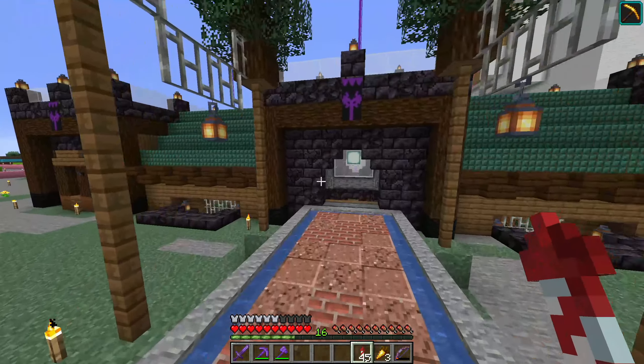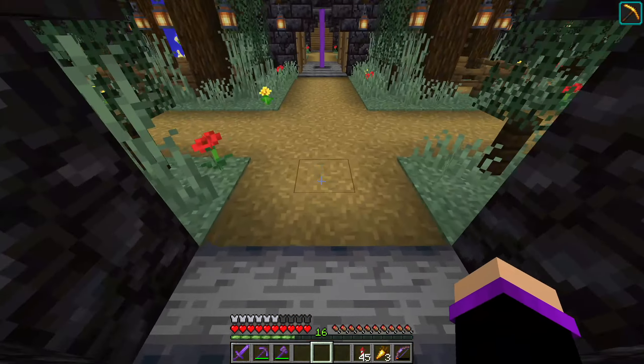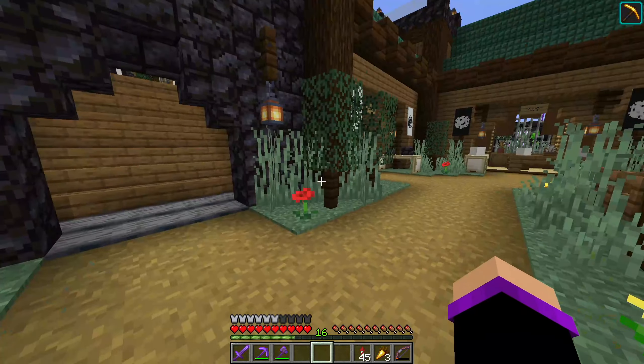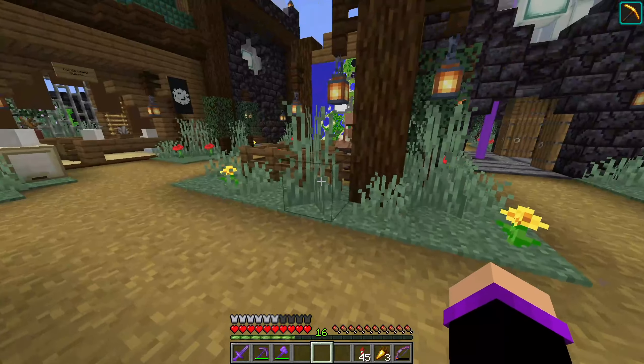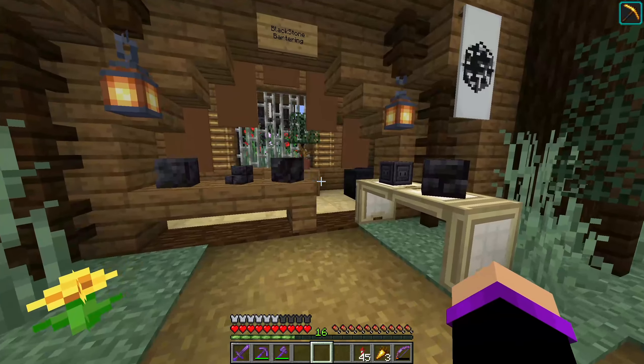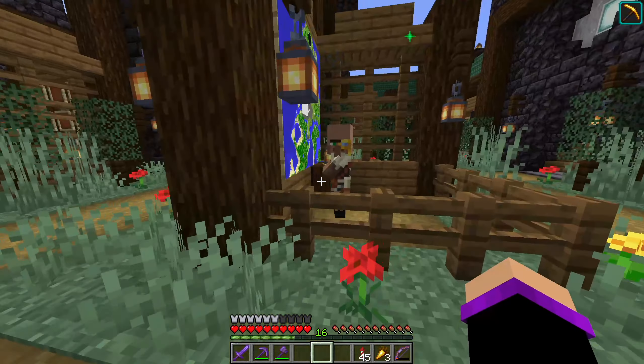On this side is kind of the main entrance, obviously because it goes to the tower. I came up with a custom banner design which you can see here — it's like a purple axe, which I'm really happy with. Now I have to come up with a name for the village, and eventually I'll get there. Any ideas that you have, make sure you throw them in the comments.